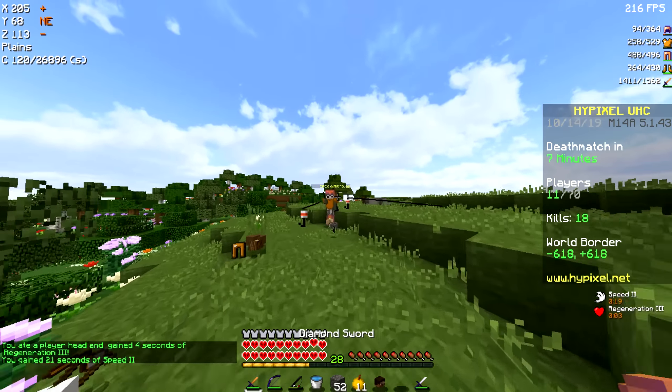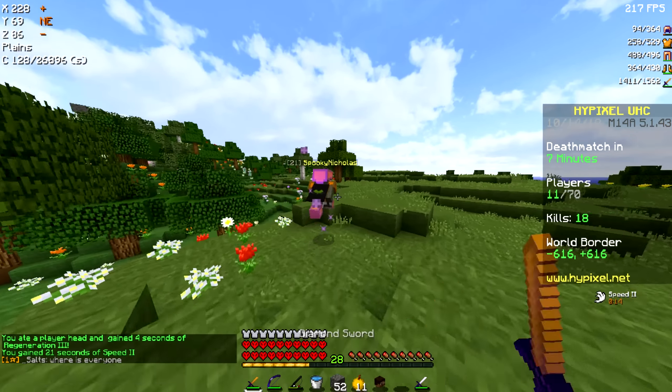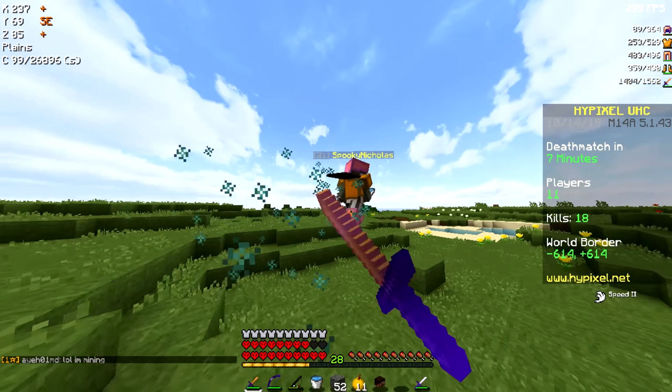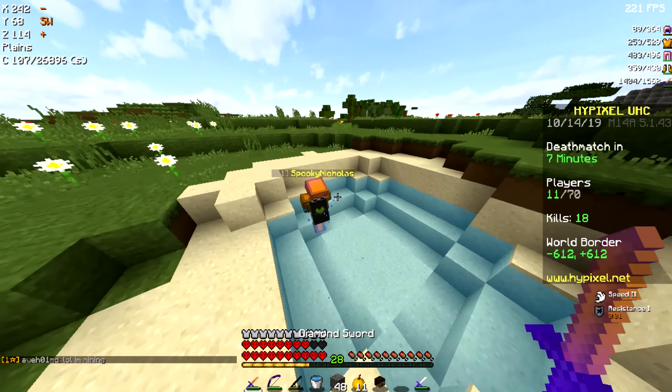Alright, let's go my guy. Let's go. He has a G-Ed — okay, he had a G-Ed to run away, I'm assuming. He's on 44, we're destroying him. He fell into his own water — he fell into like a water pond.